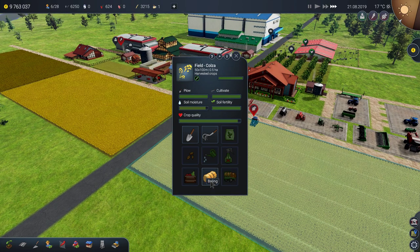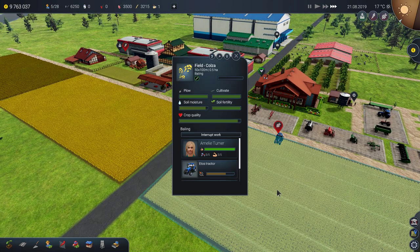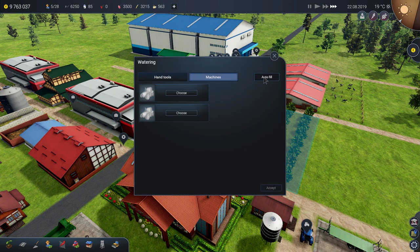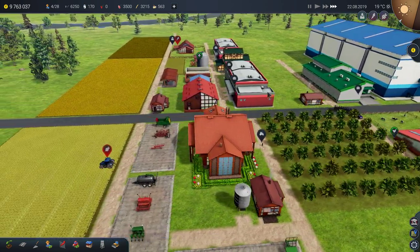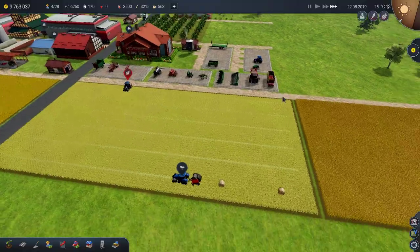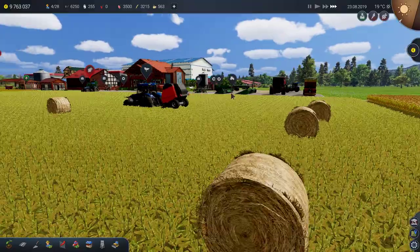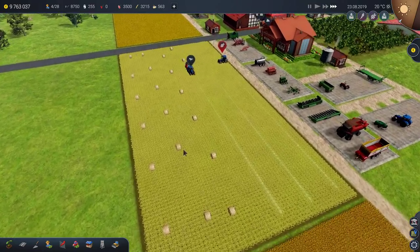In Farming Simulator, raps doesn't leave straw. So it's actually weird that we can have canola straw in this game. The soil moisture in this orchard is going down so fast. These are canola bales — great, who knew! There's actually a lot of them.